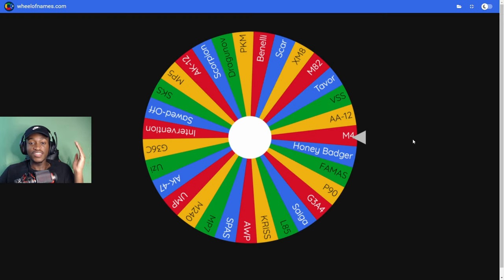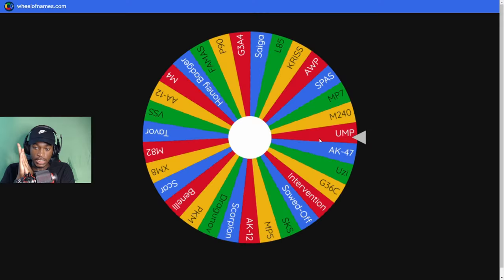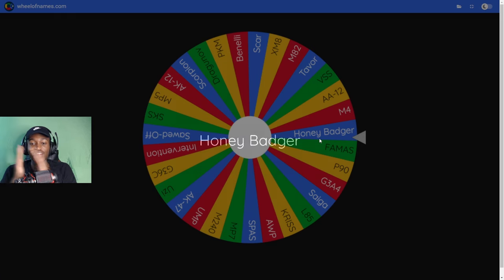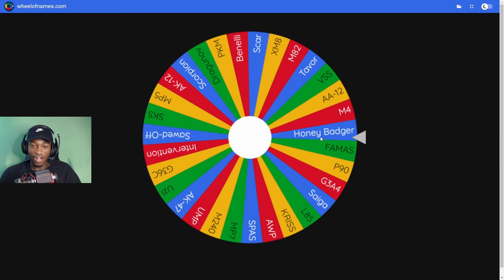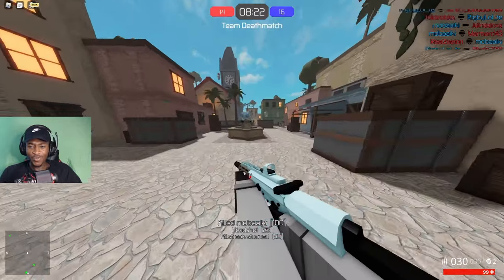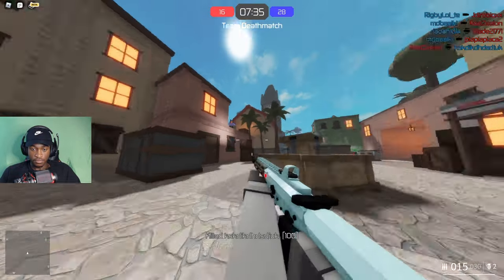Our final gun for the day — let's see what we get. It almost lands on Famas but it's the Honey Badger! I'm getting lucky here. Alright, Honey Badger it is. You can see the beauty already — look at the damage and the accuracy. Don't tell me this dude is hacking. As long as he's not doing anything to me we're cool — got him.